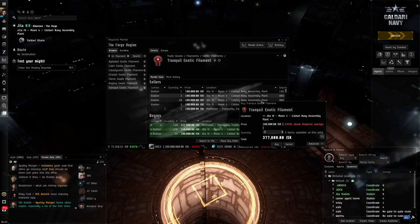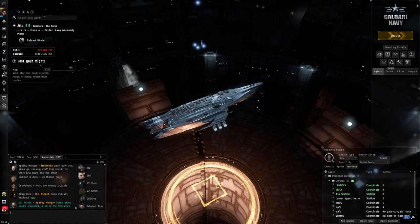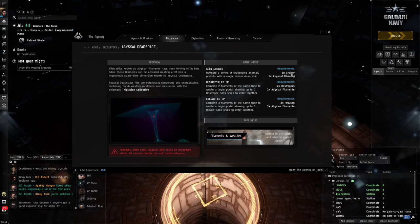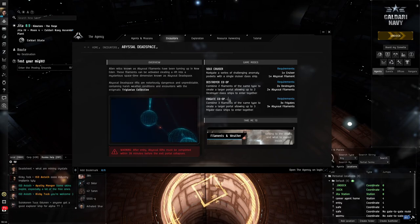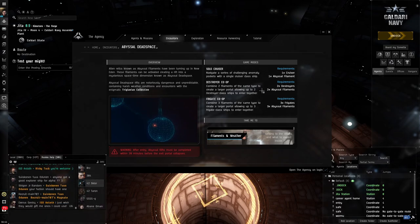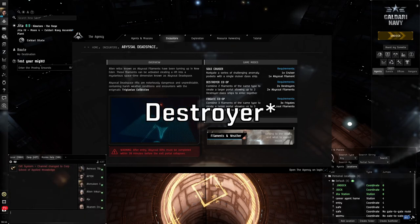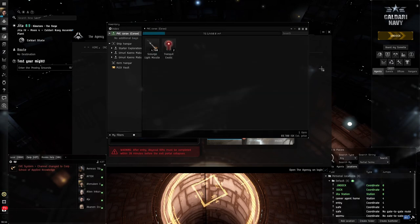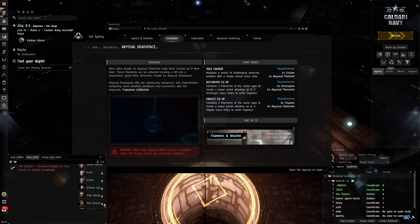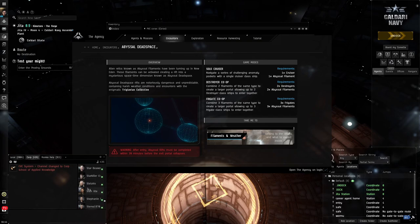Abyssal Dead Space is made for solo cruisers — normally you take one filament and use a cruiser. But you can also do co-op: with destroyers you use two filaments, with frigates you use three. Since we're doing this in a destroyer by ourselves, we still need two filaments — we're going in solo, so you need to buy two filaments.